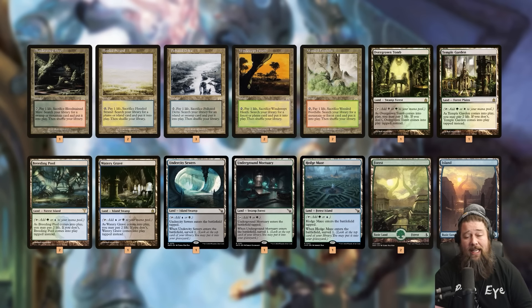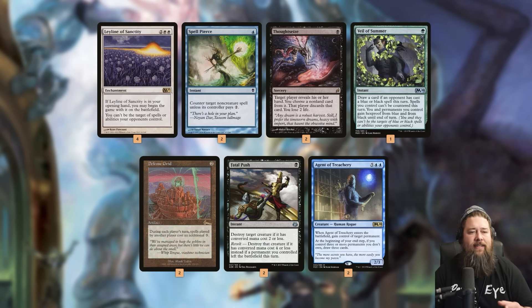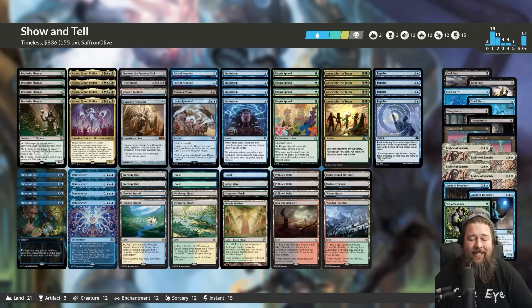The mana base is pretty typical. Shout out to the Surveil lands, which are really, really good — I'm absolutely loving playing three of them in this deck. In the sideboard, it's mostly about protecting our combo. Our opponent knows our deck is doing busted things, so they'll bring in hate cards. The easiest is discard effects — just Thoughtseize away our Show and Tells or finishers. Leyline of Sanctity protects against that. Spell Pierce and Thoughtseize help against counters; Defense Grid is also really good against counters. Fatal Push handles creature decks. And Agents of Treachery in case we run into an opponent who's also Show and Telling — they put in Omniscience or Atraxa, and we steal it and use it to kill them. That is Show and Tell for Timeless. Let's jump into some games.